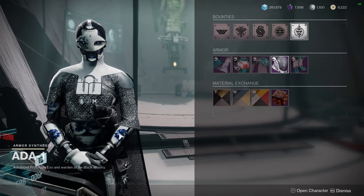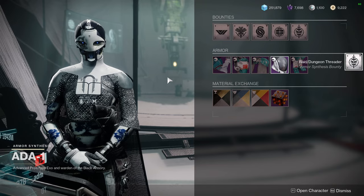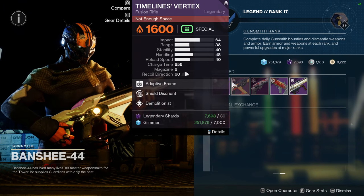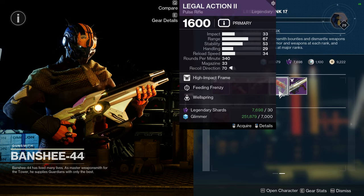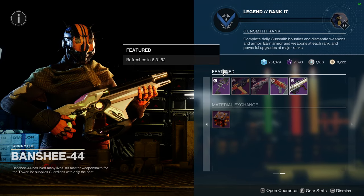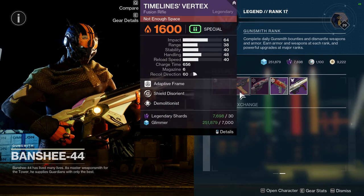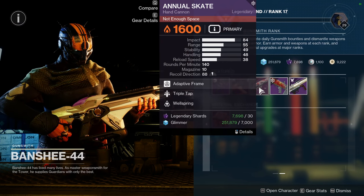If you have spare currency though, pick it up — better to have it and not need it than to need it and not have it. As for Banshee, he's selling: Whispering Slab with Quickdraw and Demolitionist, Timeline Vertex with Shield Disorient and Demo, Annual Skate with Triple Tap and Wellspring, Legal Action II with Feeding Frenzy and Wellspring, and Palmyra-B with Surplus and Frenzy. Looking at these on Sunday, so by Monday he'll have something else. Overall I'm not a big fan — maybe Annual Skate with Triple Tap and Wellspring is worth considering.